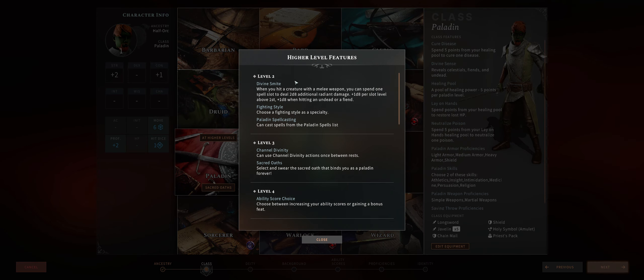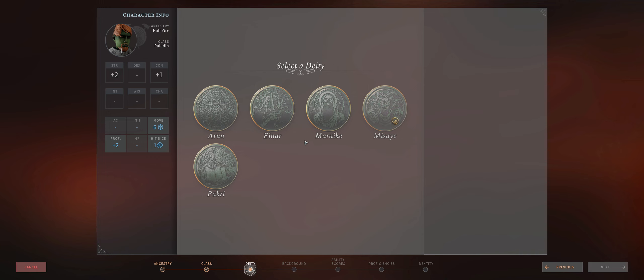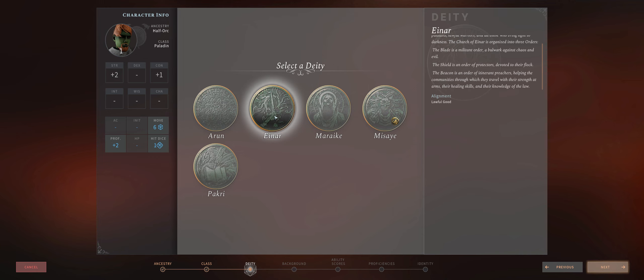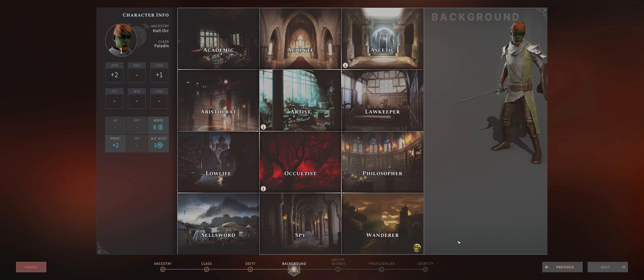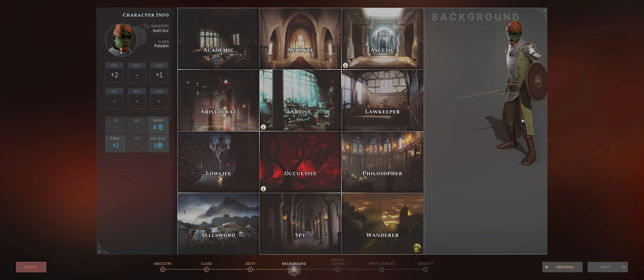At level 2 you'll get your Divine Smite at last to highly increase your damage, equal to 2d8 plus 1d8 per slot level above first, with an extra 1d8 whenever hitting an undead or fiend. You can pick any deity you want, but Aenar is the classic lawful good paladin god.